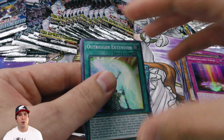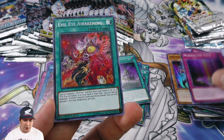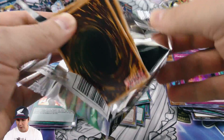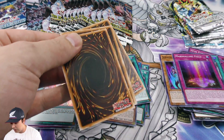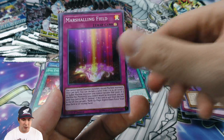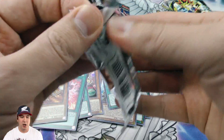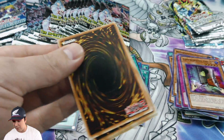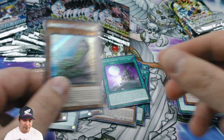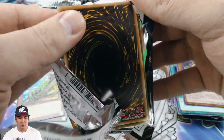Harpy's Feather Duster — just absolutely crazy, very powerful. I think that game also had Sinister Serpent, which was another staple. The big combo was: you target it with a Painful Choice, they'd always add it to your hand, then you send all your other zombies to the graveyard so you can try to bring them back later with all the revival cards you had back then — Call of the Haunted, Premature Burial, Monster Reborn, triple Book of Life. Everything under the sun.